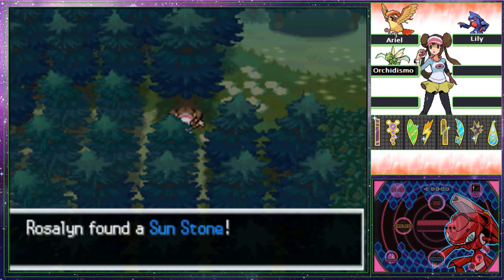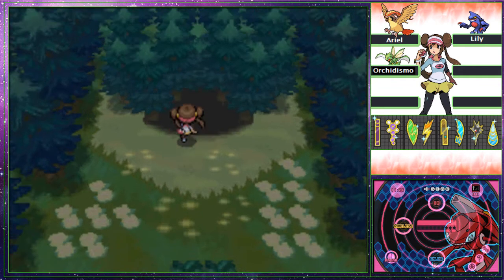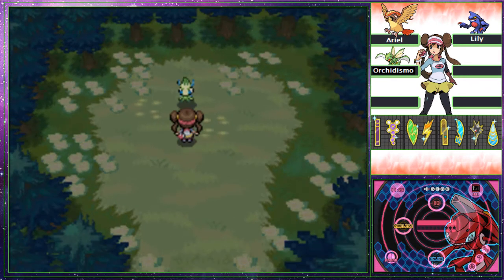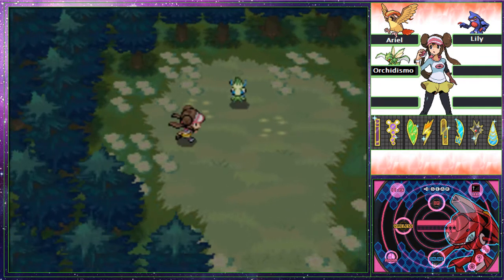Orchidsimo — instead of Air Slash it has Wing Attack now to get Technician boosted, which is cool. It also has Feint, which also gets Technician boosted. Not quite Bullet Punch on Scizor, I'll say that much. I've also found Ally Switch in the area — I really could have used that against the battle with Skyla. I bet Koariel could have learned it.